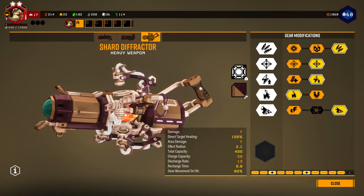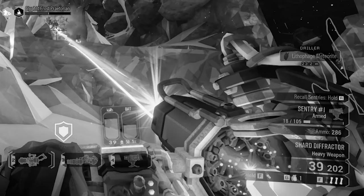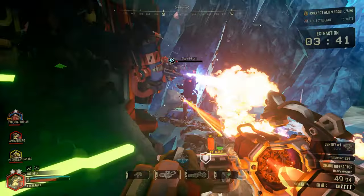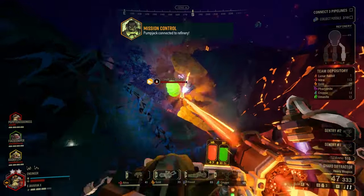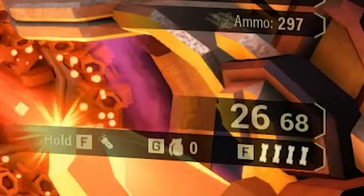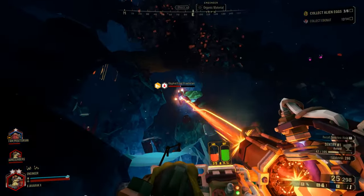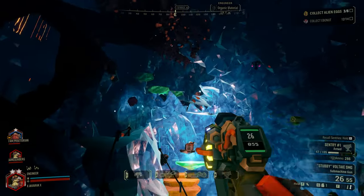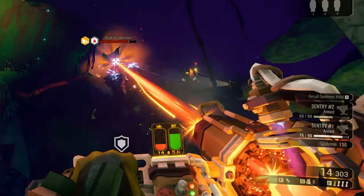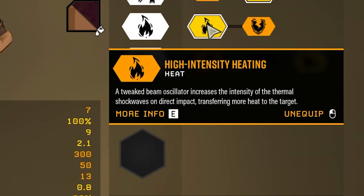The third secondary weapon is the Shard Defractor — a huge crystal mounted into a superheating chamber that fires a big laser beam. It uses a unique battery system with a maximum charge capacity rather than a conventional magazine. Firing drains the battery; releasing the trigger recharges it from the weapon's total charge capacity. The battery must be fully charged between uses, and there's a brief spin-up delay. The beam has infinite range, inflicts continuous damage, and causes enemies' temperature to rise until they're set on fire. Simply put, it's a death laser. Upgrades: Impact Splash, Particle Splattering, and High Intensity Heating.